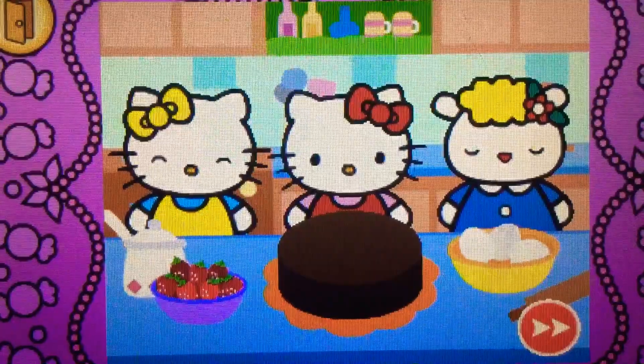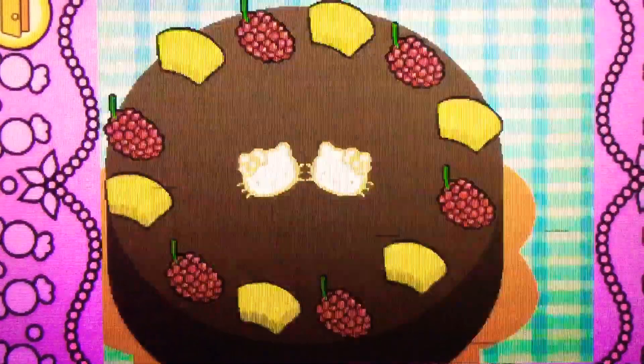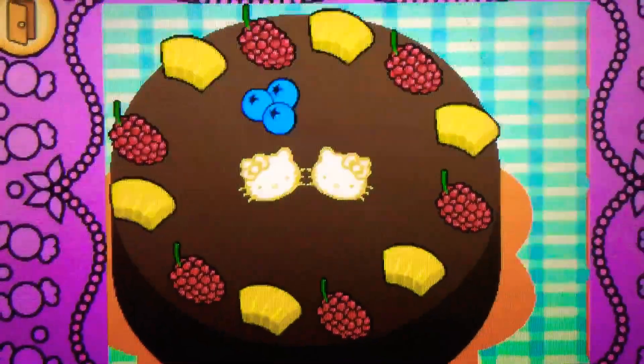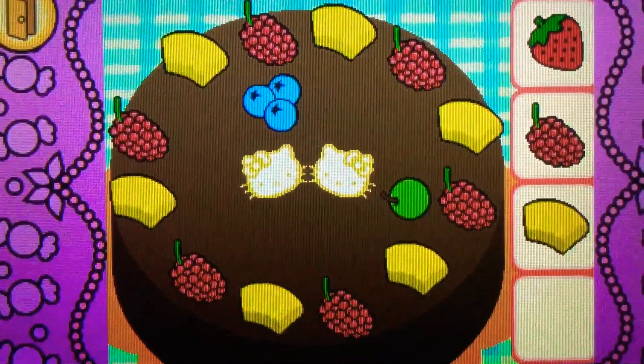Help Hello Kitty decorate the cake. How to play. Listen to the question. Drag the blueberries on top of... Correct. They're blueberries. They're blue. Drag the grapes on top of the... Yes. It's a grape. It's green.